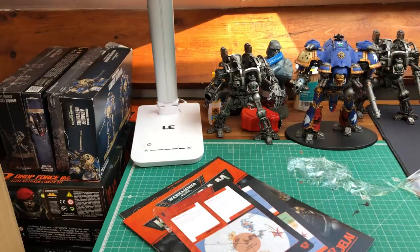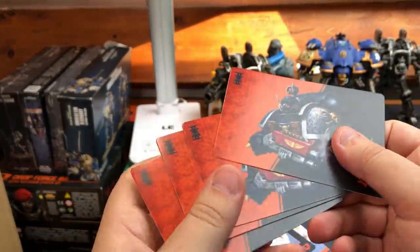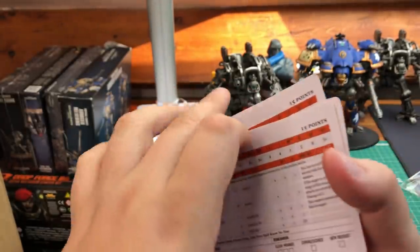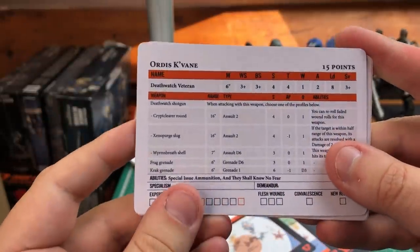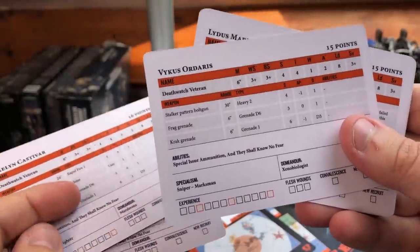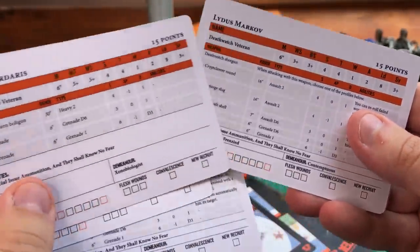The backs of them are very very cool — these are like your squad cards, basically showing the people actually in your squad, which is very nice.